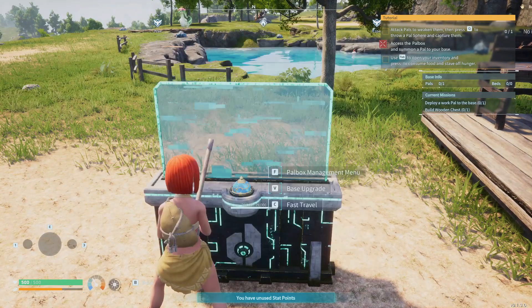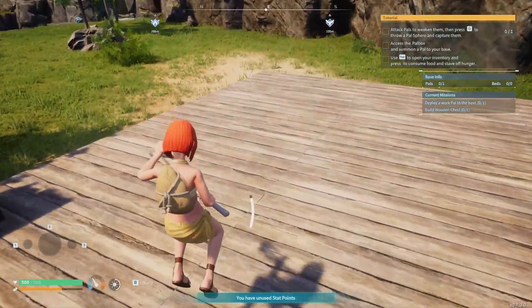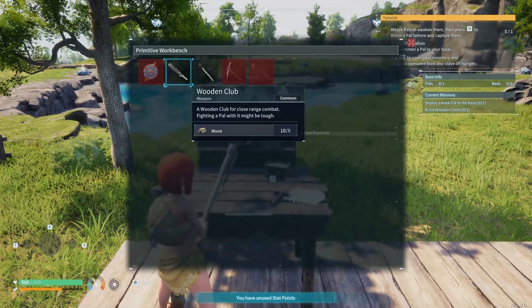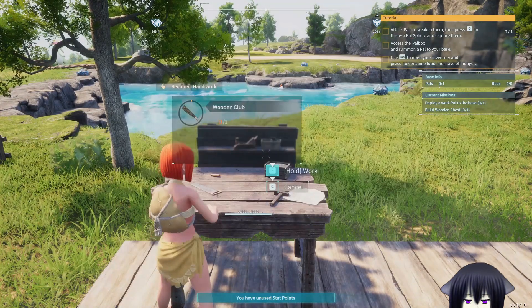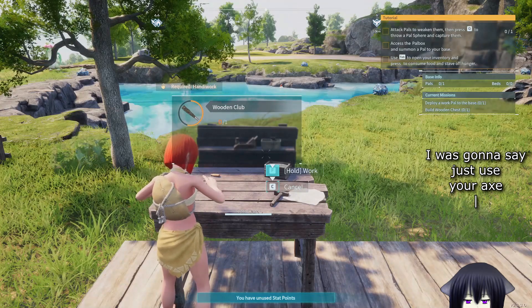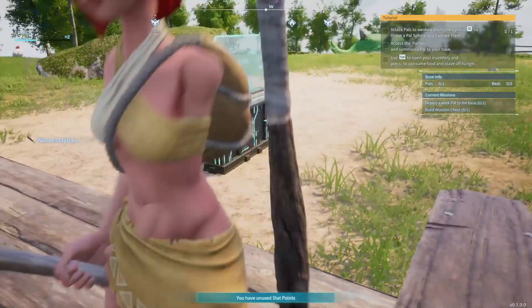We need a wooden chest and we need to deploy a pal to the base, but we don't have any pals clearly. So we need to go catch one — and for that we need a wooden club. Yes, I know you can just punch them, but that's not the point. I actually do know that.